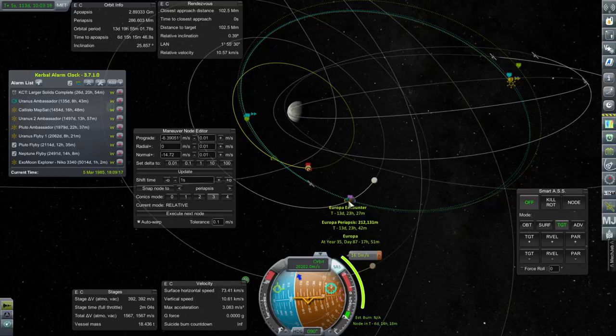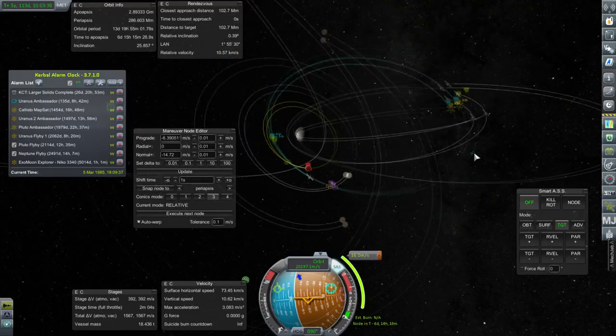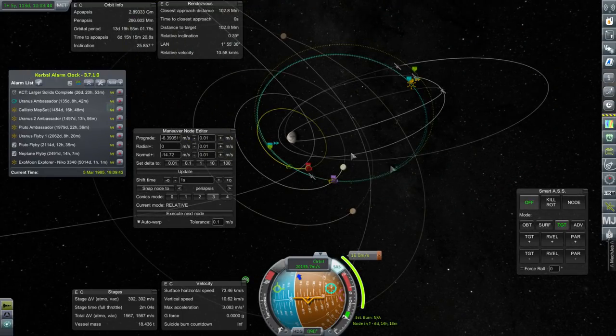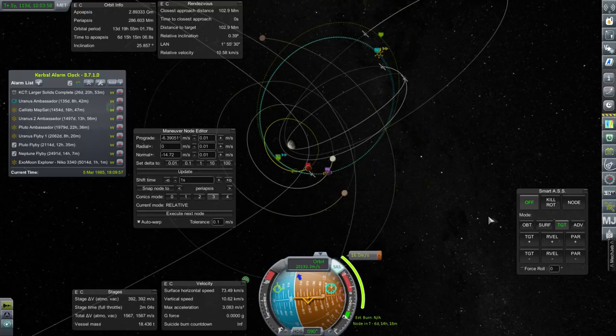I've managed to plot a Europa encounter that gets us an Io encounter, but the net effect of burning this 16 meters per second is basically to return us to the same orbit. The green line is after the Europa encounter, and the resulting blue line is basically close to our current orbit after the Io encounter. So I'm not sure that this is all beneficial — scenic, but not beneficial. I also tried plotting a maneuver that would just bring our orbit directly to Io's orbit on the periapsis side, and that costs about 330 meters per second. That's doable with our current nuclear stage.